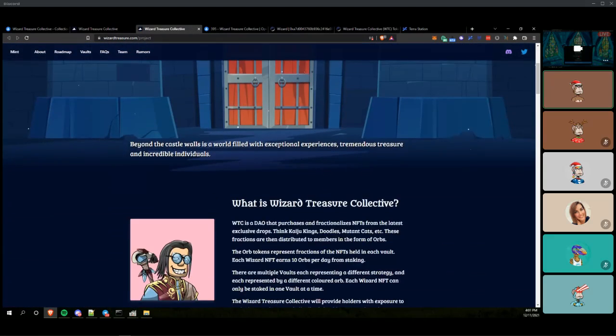Any other questions - whether on Terra, Chronos NFTs, Castle Kid NFT, or Wizard Treasure Collective? If not, let's look at some fun horse racing games. If you've seen Zed Run, D-Race, and Pegasi - we're seeing a lot of these pop up recently. Pegasi and D-Race both have their own token. I don't believe Zed Run has their own token yet.